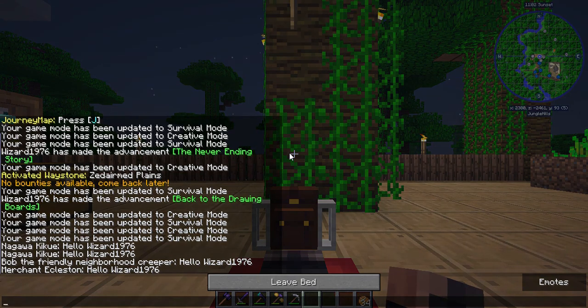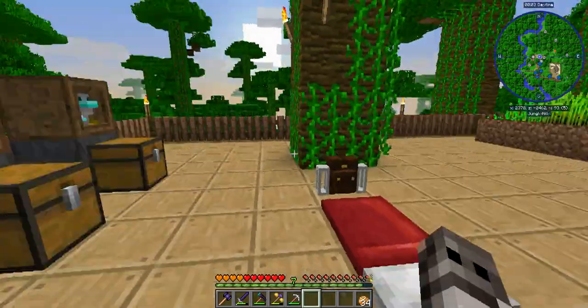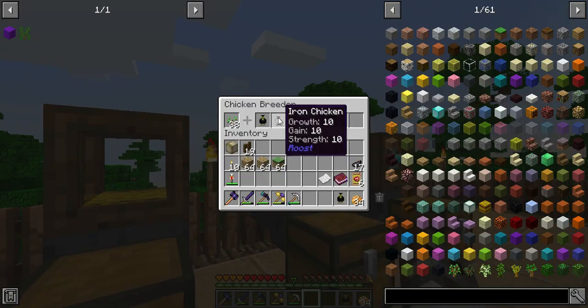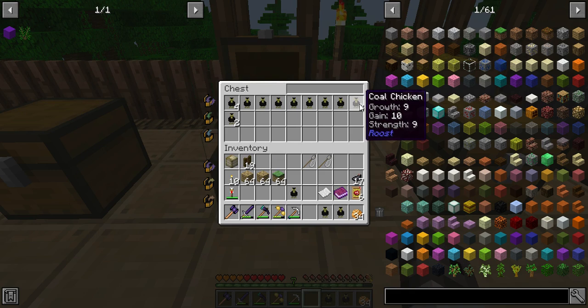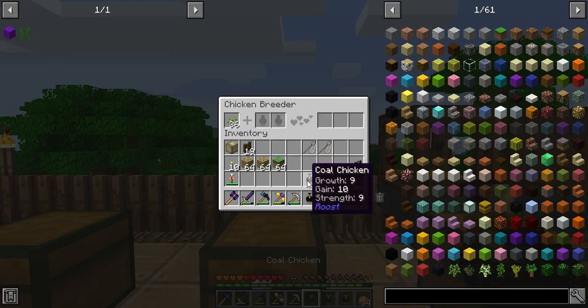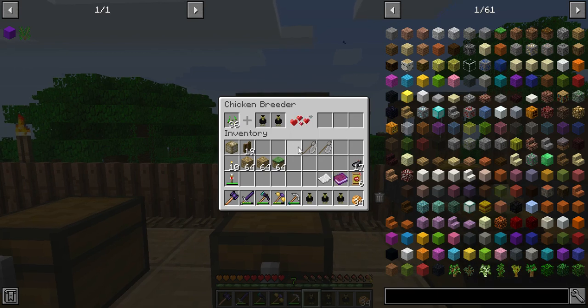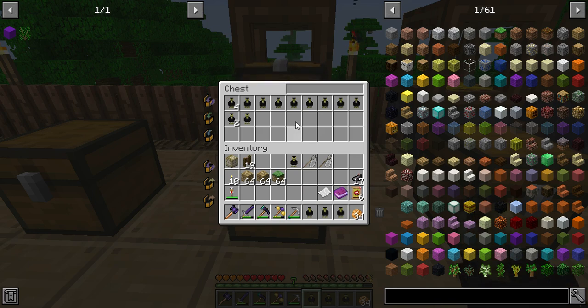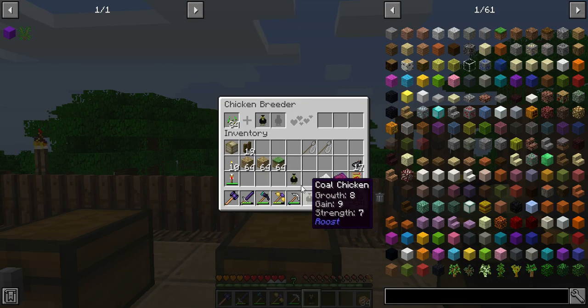Now basically all I have to do for these chicks is wait for them to grow up. I'm going to take one out of each to see how we're progressing: 8-10-8, 9-10-9, 9-10. This next chick from this should be a 10-10-10. Yep — 10-10-10. And I want to do two more 10-10-10 chickens.